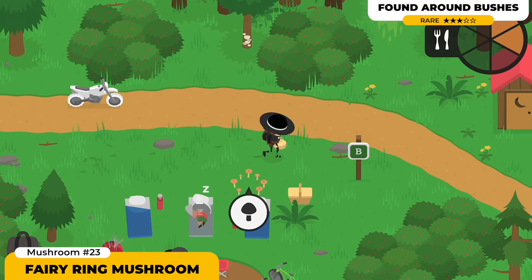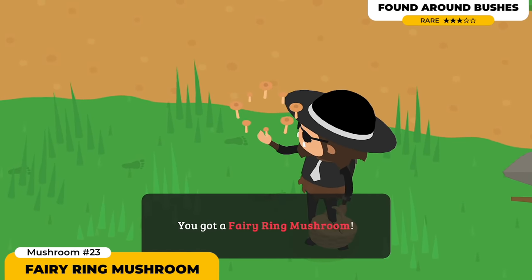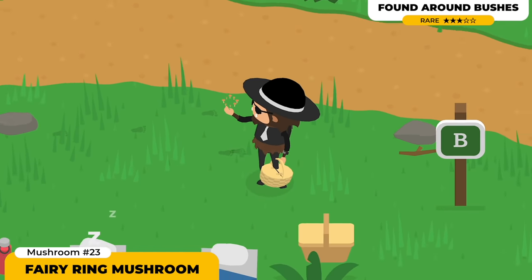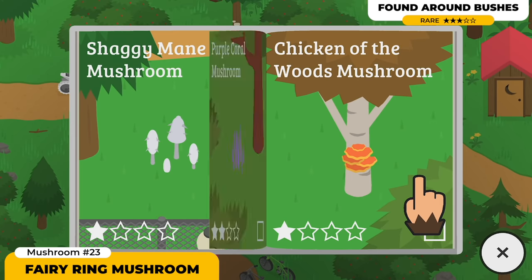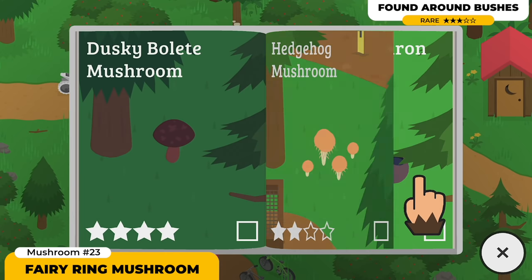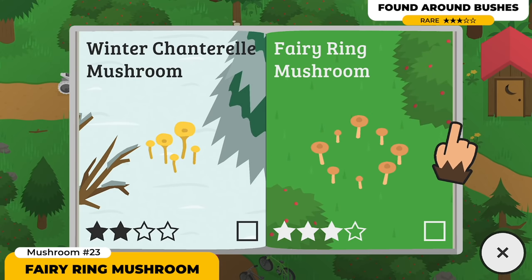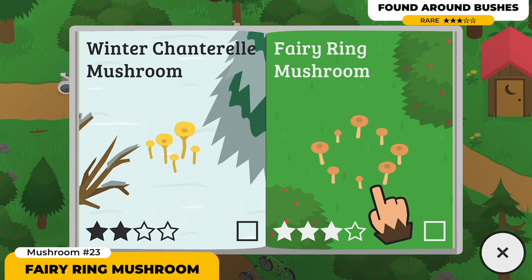The Fairy Ring Mushroom is gonna be pretty easy to find. Although this one is a 3-star mushroom, I found quite a lot of them — especially in the campground area. The guide shows they usually spawn next to bushes, and that's exactly where you'll find them spawning absolutely everywhere. I also recommend going through the bushes whenever you see them, because these mushrooms might actually spawn right inside them where you can't see them.